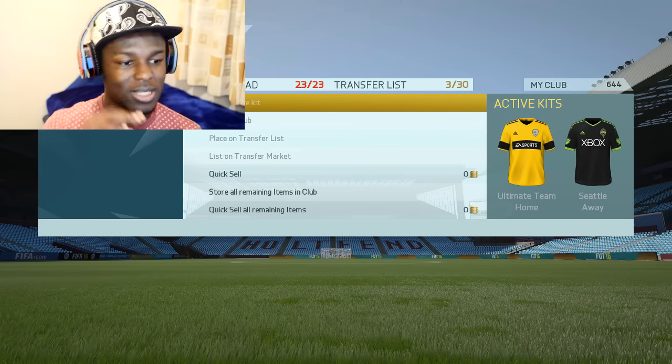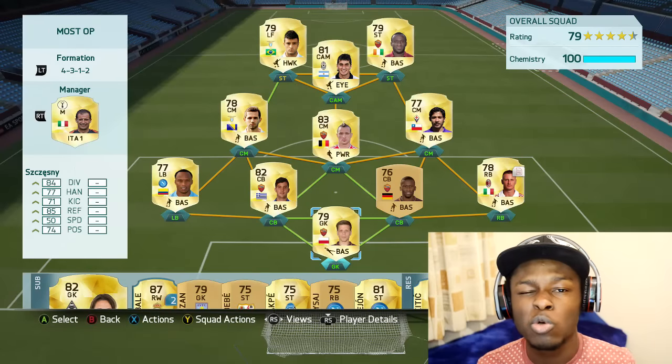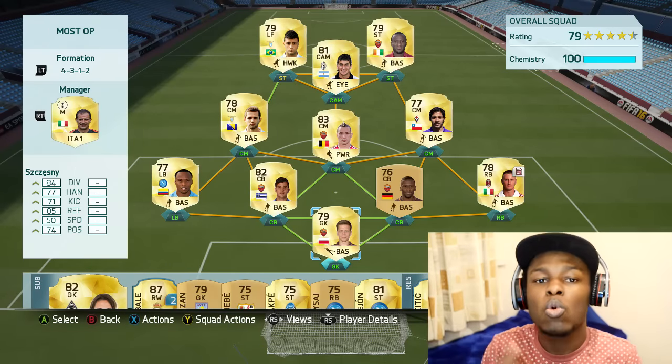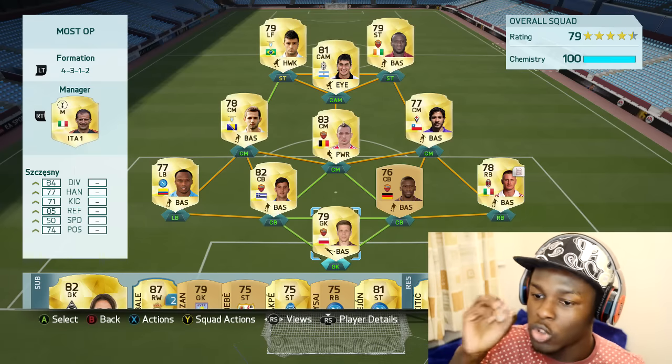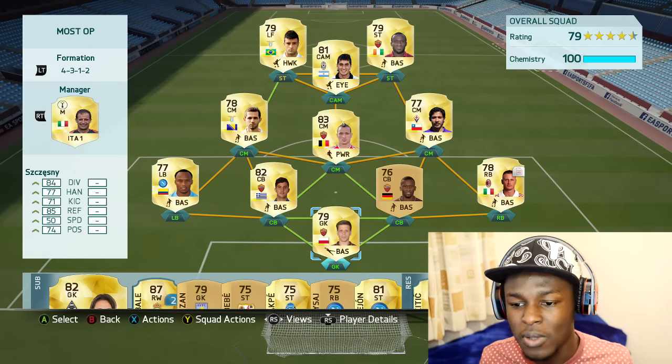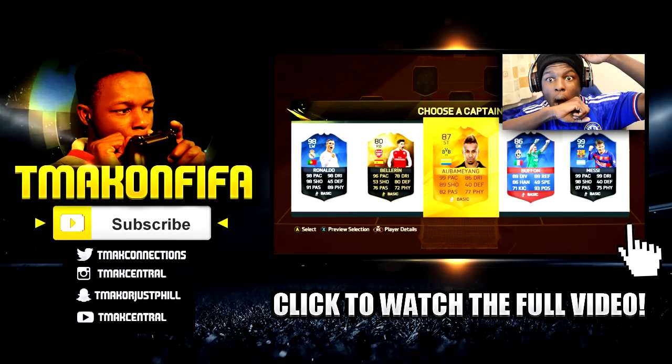Now we have the EA Sports kit and my other Xbox kit. Once again, this is the team for anyone who wants to try it out — make sure to drop a like if you enjoyed. This will cost you under 20k coins, 20k being the maximum. Definitely give it a go and tell me how it plays. Hope you enjoyed the video — this is TMAT signing out, thanks for watching. If you enjoyed, comment and subscribe, and don't forget to leave a like.